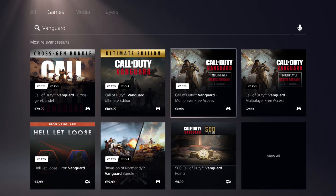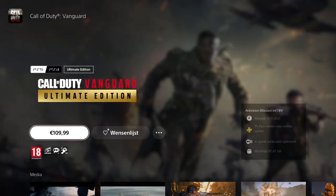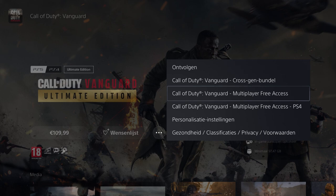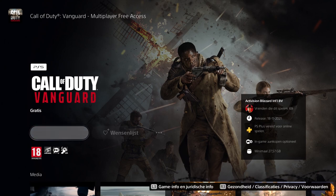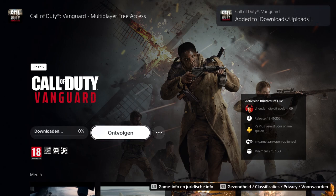When you search Vanguard you'll get all versions, including the free access version for PS4 and PS5. If you don't see the free access version, click on any version of Vanguard, then click on the three dots. This shows every version of Call of Duty Vanguard available — just pick the free access version, and it will take you to the download page.